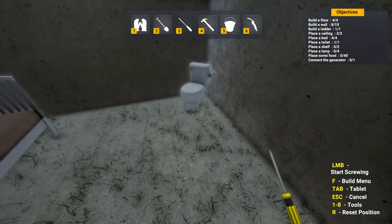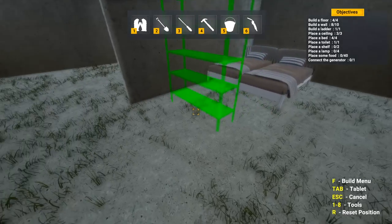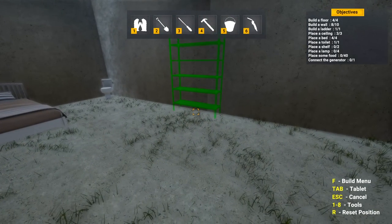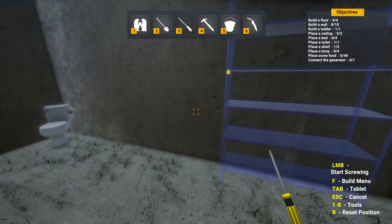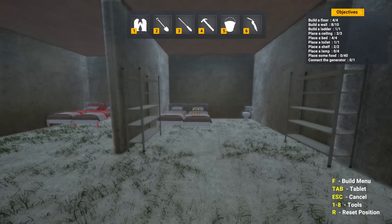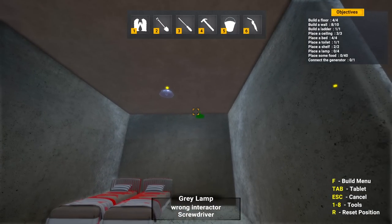It seemed like it screwed a whole lot faster the other times - did I upgrade that? So we have that, we have a toilet. We need to place shelves - that'll be the first time we'll see what shelves look like. Storage and some shelving - can be classy, beautiful. Next to the bed, some food. We need one shelf, two shelves. We'll put it where they can actually eat. Get the screws.